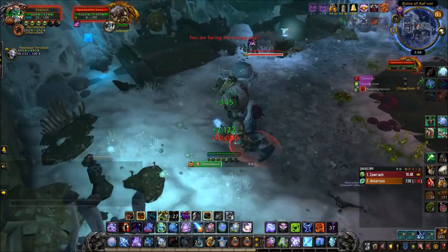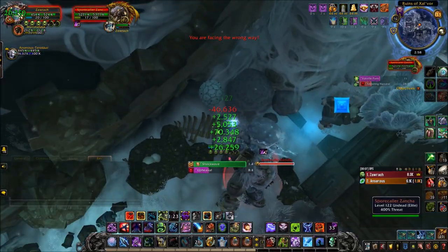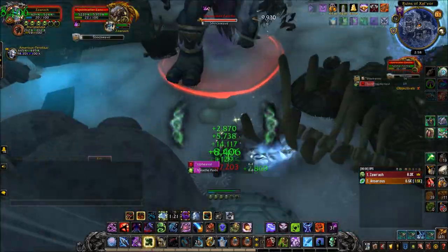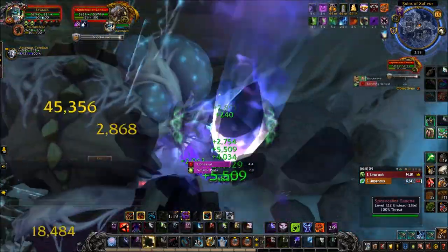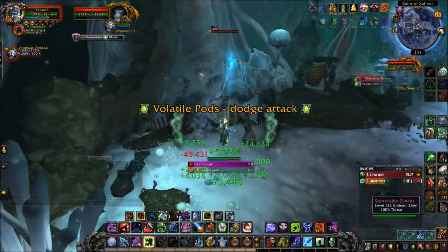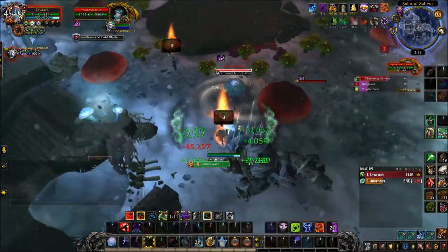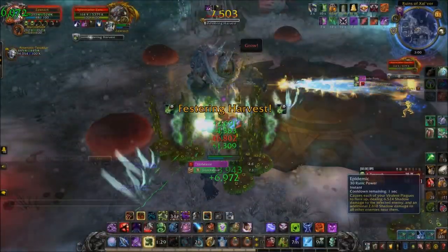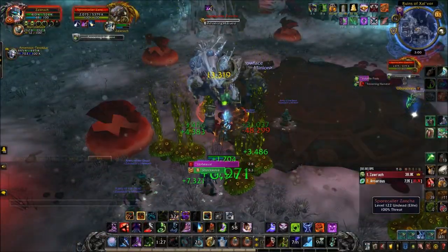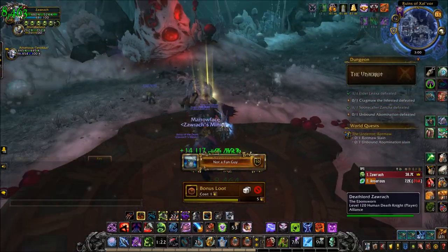Now this boss casts a shockwave ability. You use this to destroy the spores during the fight, but if you stand right where I am now, there's a little mushroom that looks a little bit out of place compared to the rest of the room. Once a shockwave hits this, it will turn into an actual add that you can fight. All it will really do is spin around and knock you back when you come into contact with it, but make sure that you kill that add and then kill the boss and you will get your Not-A-Fun-Guy achievement.